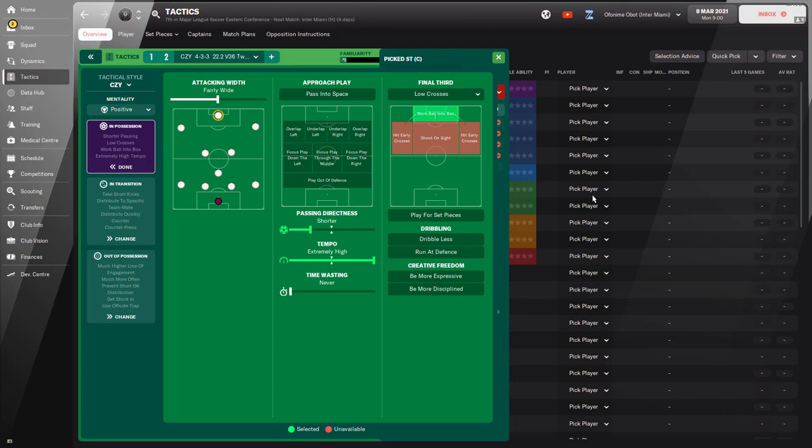When in possession, the team has been asked to play with an extremely high tempo while passing shorter. They've also been asked to walk the ball into the box, and that is all. That is the fewest in-possession instructions I've seen since I created my own tactic — it's just beautiful. Having so few instructions in the in-possession phase just allows your team to do as they please. I'm tempted to add 'be more expressive' but I'm not going to touch it since it's not my tactic.